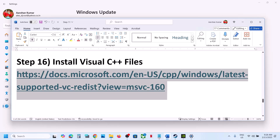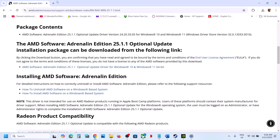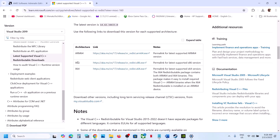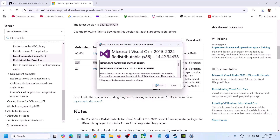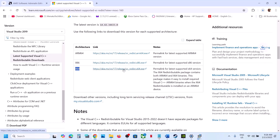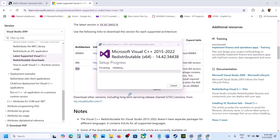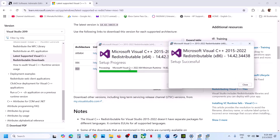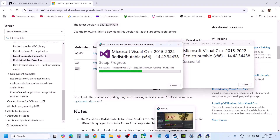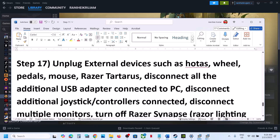The next step is to install the Visual C++ redistributable files — this is important. The link is provided in the video description. Open it in a browser and go to the Microsoft website. Download the Visual Studio 2015/17/19/22 redistributable — both x86 and x64. Run each exe file and click Repair if that option is shown, or Install if it shows Install. Let both installations complete, then restart your computer. After the restart, launch the game and check.